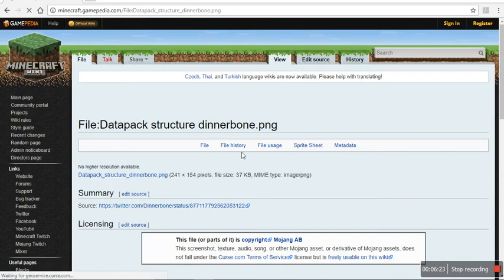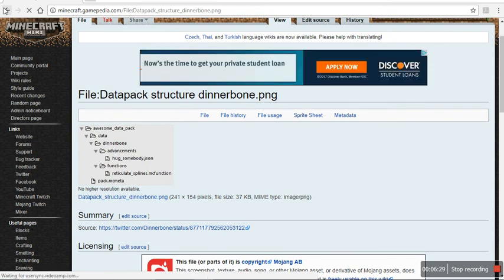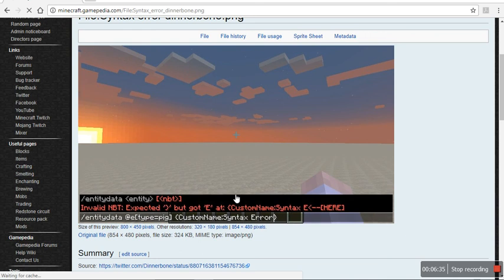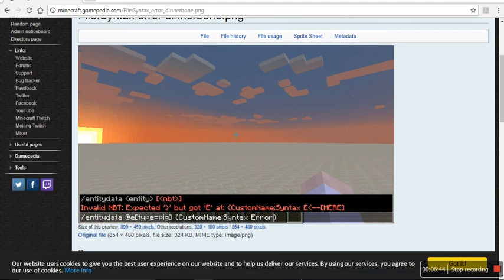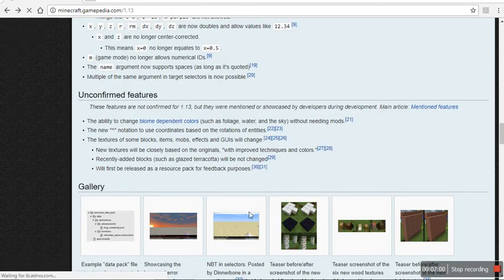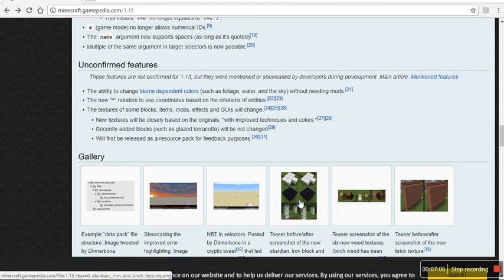We're going to look at the gallery. Here's what they mean by command syntax — it'll tell you where you go wrong with your commands and how far through the command you are. Things like that. But here we get to the textures.